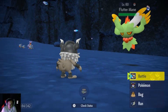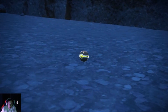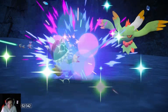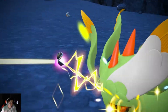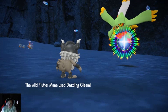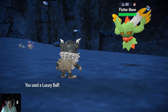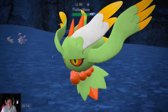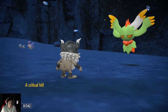If you bring in Corridon, it will boost the Protosynthesis and boost the Special Attack of Flutter Mane. Keep using Dazzling Gleam on me while I catch it — of course it was a crit. And I don't think I have any revives either.